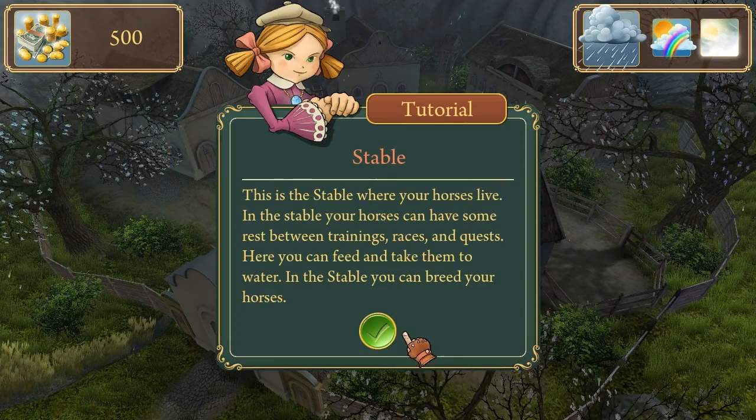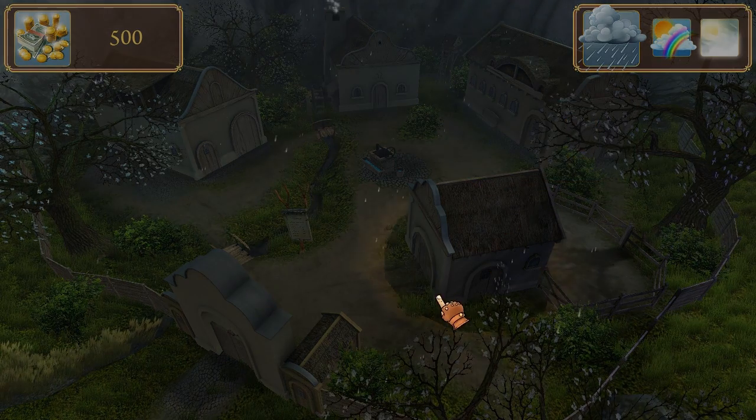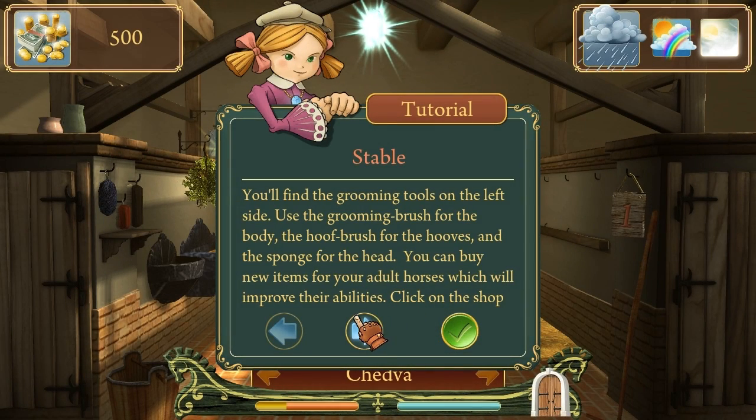Blacksmith. Stable - I'm going to the stable. I better have horses here. Three horses. Oh, I got a horse! Find the grooming tools on the left side. Use the grooming brush for the body and the hoof brush for the hooves, and the sponge for the head.